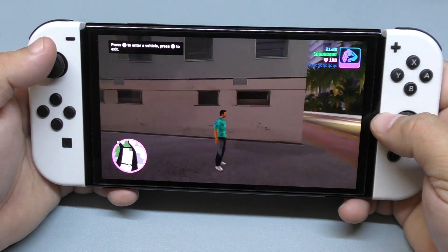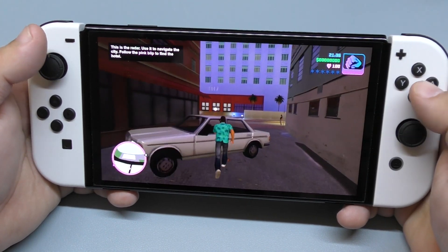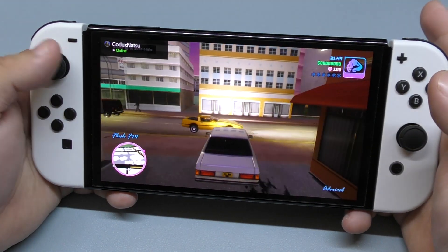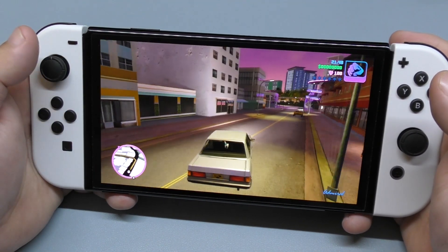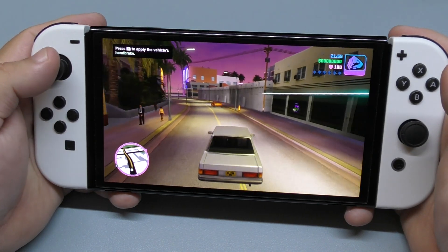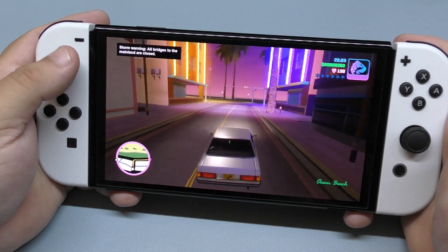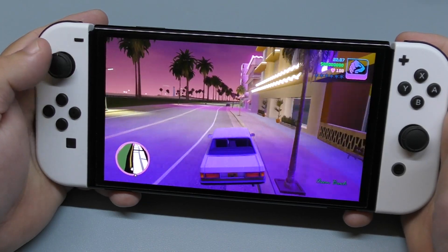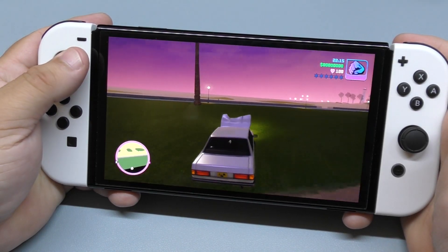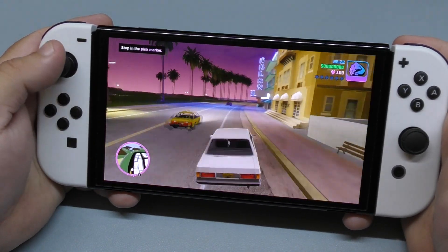Here we go — it's telling me to enter a vehicle by pressing X. Okay, accelerating and brakes. Honestly it looks good. Let's apply the handbrake. Good handling — it feels good, feels fluid.